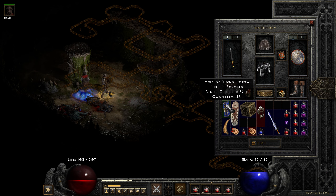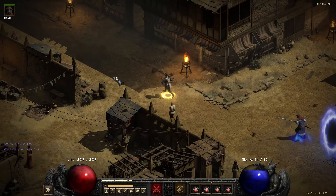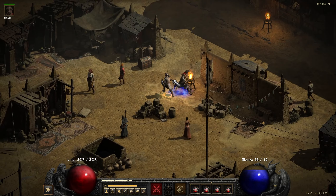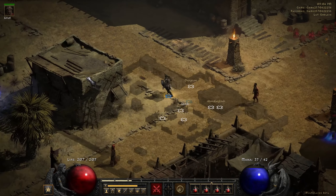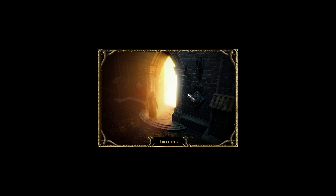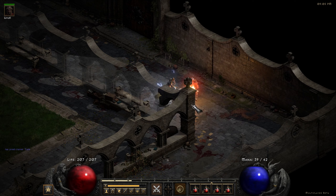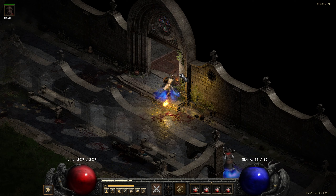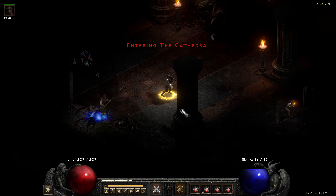I'm going to TP back to town, and we're going to go to Act 1 really fast to the jail, just to show you — look at all of this, that is beautiful, it all looks amazing. Let's go ahead and waypoint our way into the Inner Cloister, because I didn't find the Catacombs level 2. Look at all these things — it looks like an entirely different game, but it's the exact same Diablo. It's so similar to how it was.